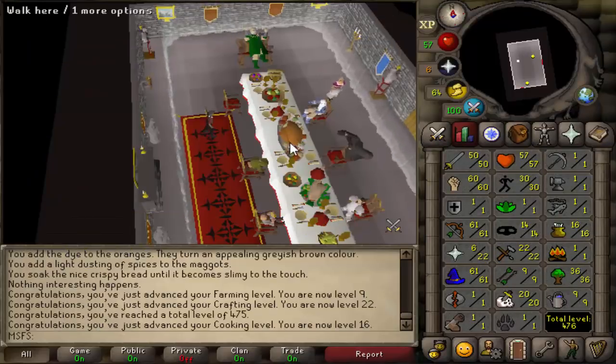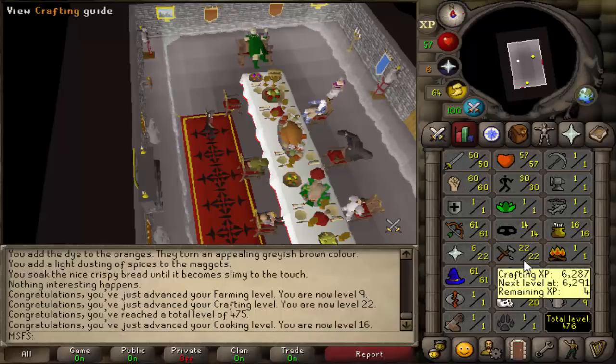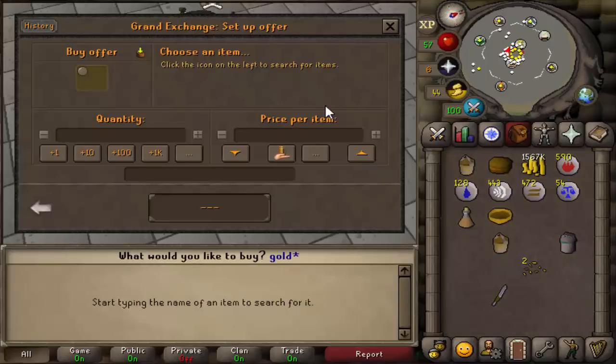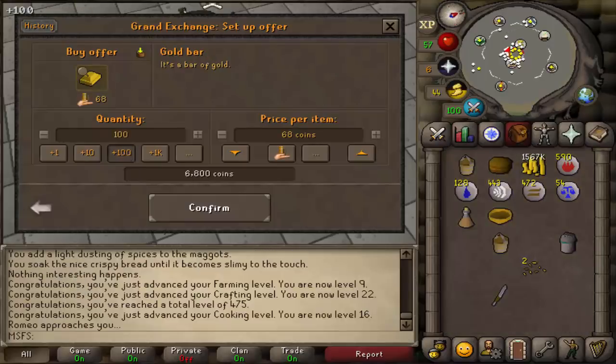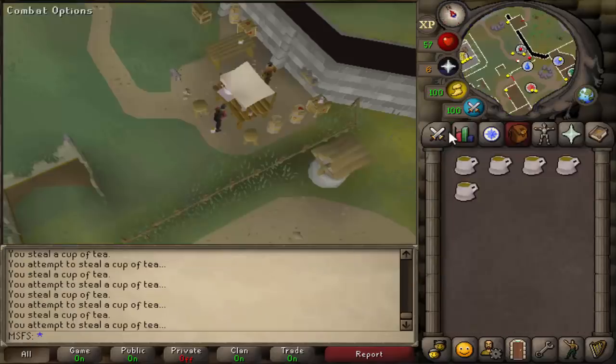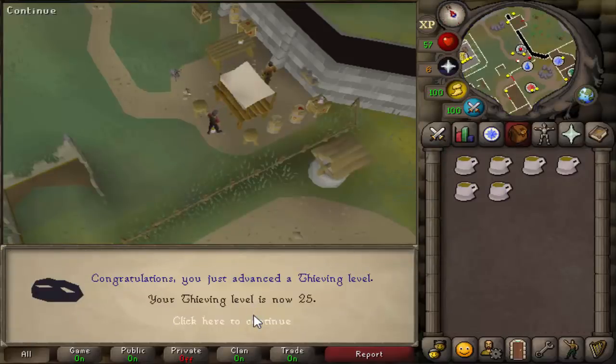Before we do the next part of Recipe for Disaster we need to get a couple of skill requirements — eight more crafting levels and 11 more thieving levels. To get the crafting level we're going to make gold bracelets again because we can alch them once we've made them for a profit. 30 crafting. Now it's time to get thieving — 25 thieving.